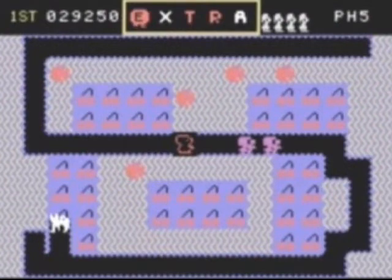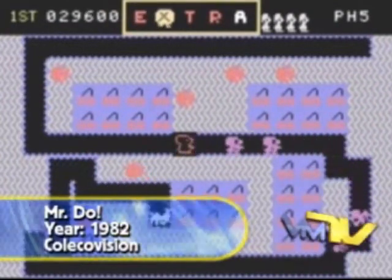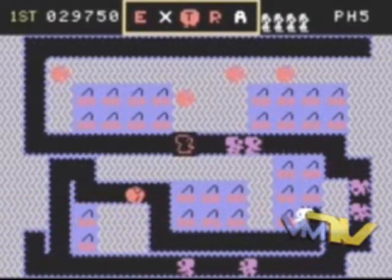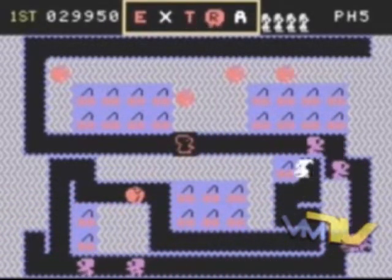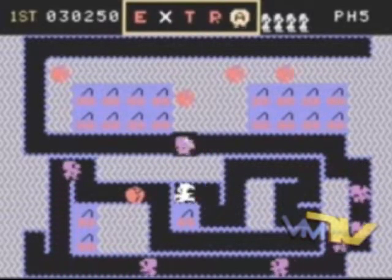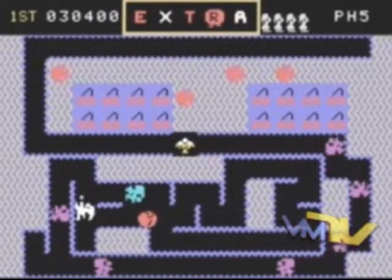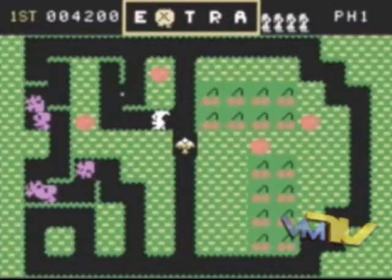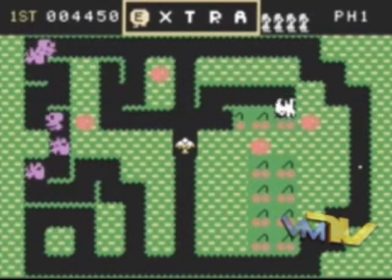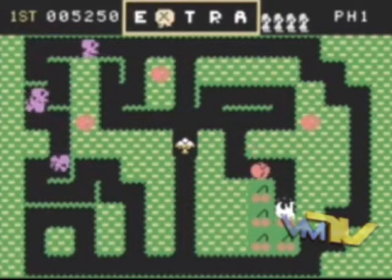Our first mini review this month is Mr. Do for the ColecoVision. This is based on the arcade classic of the same name with some minor changes — nothing really big. You'll notice our clown hero is dressed all in white and doesn't really look much like a clown. The objective is to either clear the stage of the cherries buried in the ground or defeat all the enemy characters that escape from the middle of the screen. You can do so by launching a bouncy energy ball at them, though with each throw it takes longer to conjure up another.